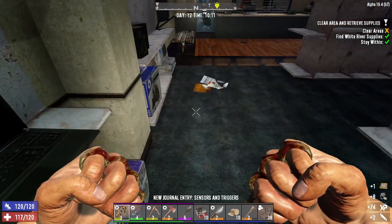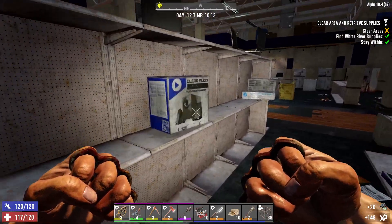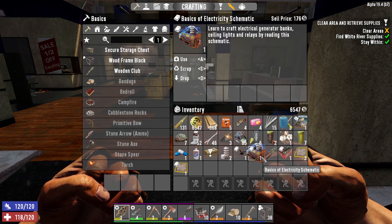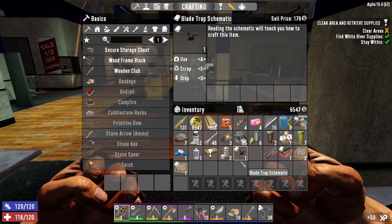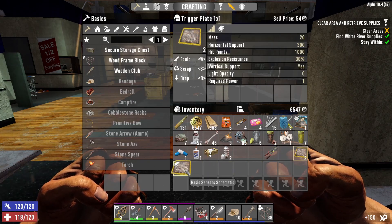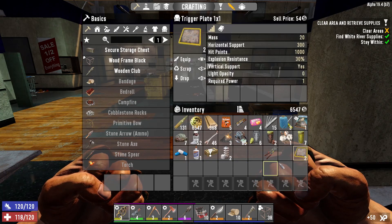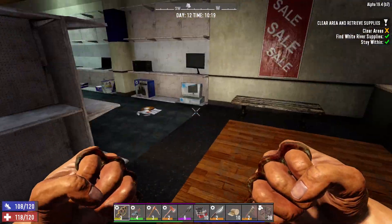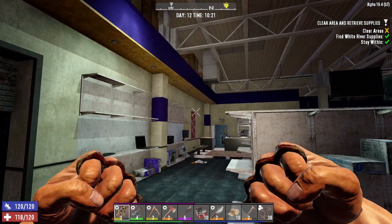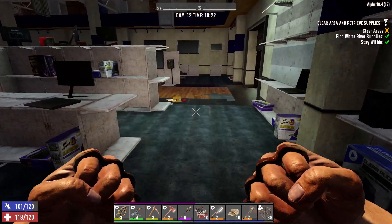Oh wow — these are pressure plates actually! I didn't think I was going to get schematics here, I thought it was just going to be electrical components. What did we get? Battery basics of electricity schematic, blade trap schematic, the battery bank schematic, and we found a couple of pressure plates. Also got a sensor schematic! And two trigger plates as well — nice! That is good. I didn't think I was going to get those in here.